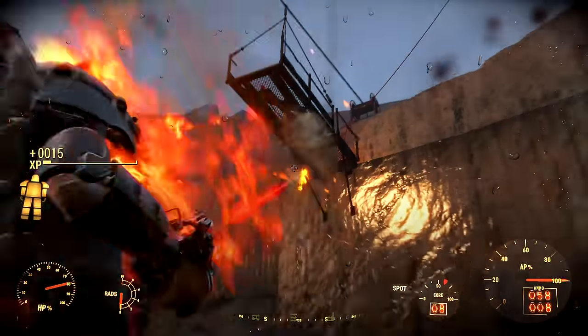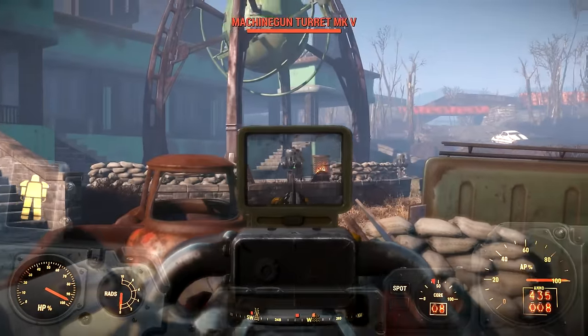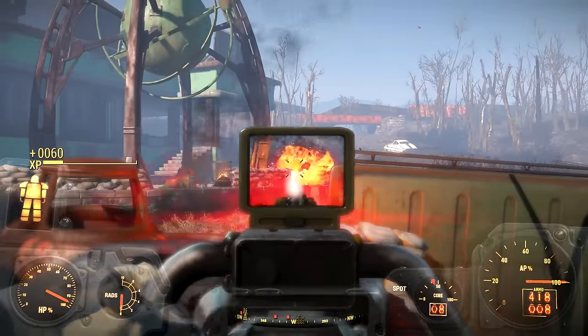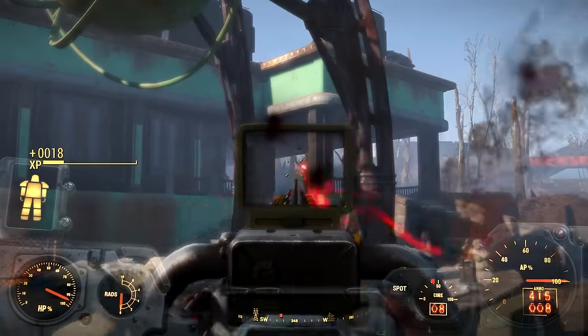If you actually let go of the trigger and press again really quick before it stops the firing cycle, you'll actually double down and make it fire even faster, so you can sort of counter that disadvantage of it being slower. You could also use the special Gatling Laser Final Judgment, which actually increases the firing speed as well.